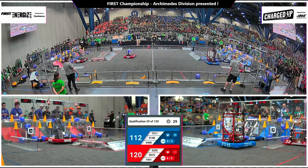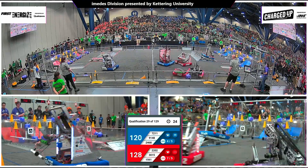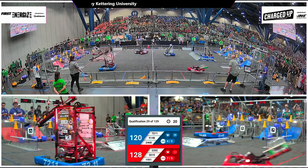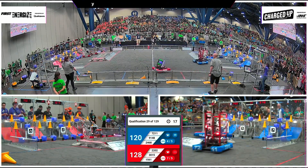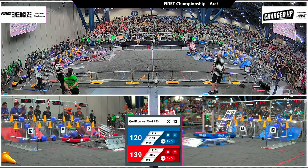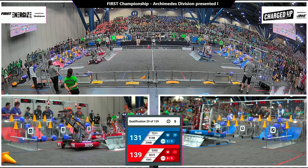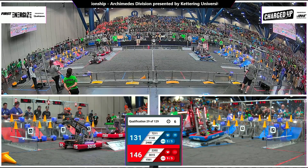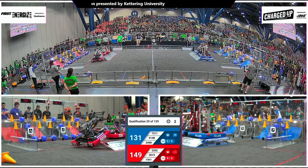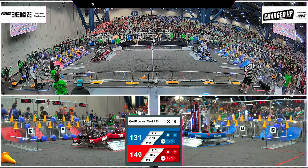Both alliances now with a co-op bonus, and Red Alliance has sustainability. Blue looking for two more links here — a delivery from 72-11. One more link for Blue. Will they get it done with 20 seconds left? Both alliances continue the scoring, and now going for the charge station. Blue Alliance going for all three here. Seven seconds to get it done. Back and forth they go — they are docked and engaged. And here comes Ranger Robotics from the side. Time runs out.